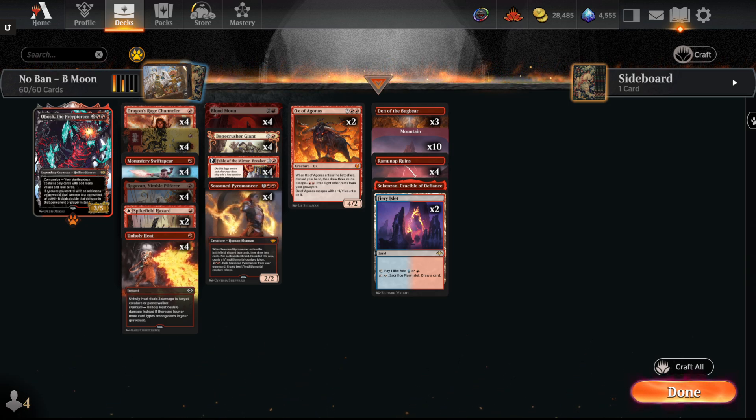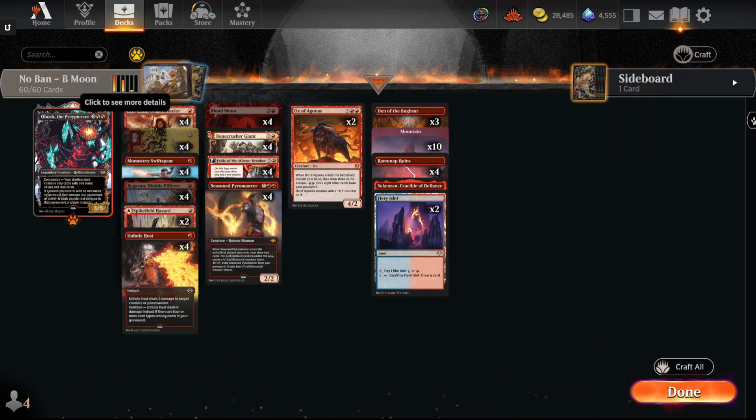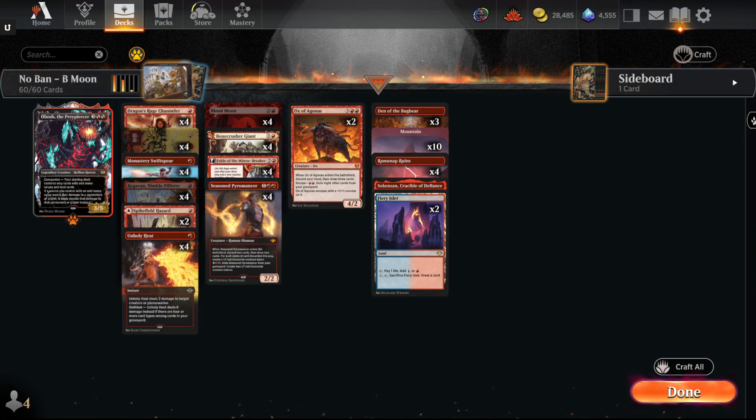We are playing today a Bosh Mono Red Blood Moon deck, and the cool thing with this format is you don't need to own the cards. So I don't own multiple copies of Ragavan, I don't own the copies of Blood Moon, but you can add them to your deck. You just select no-ban list historic as your option and it works like that.